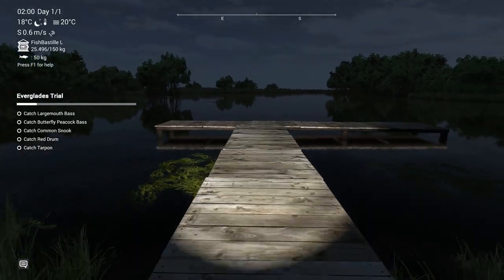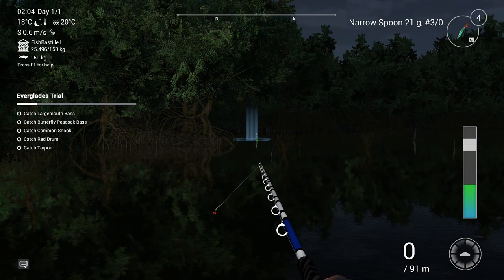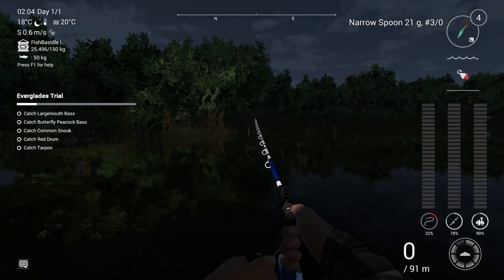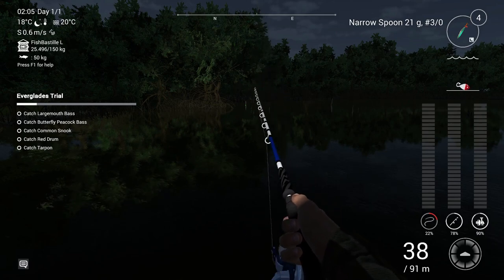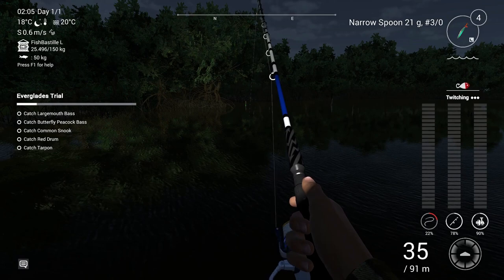Starting with the Salty Delta — this is where I can get some of the fish. Actually I can get all of the fish from the list over here if I fish long enough. In particular here, to the left of the dock, I'm going to use my narrow spoon with twitching, just casting it to the right of the roots, these trees. I can also use bottom fishing over here.